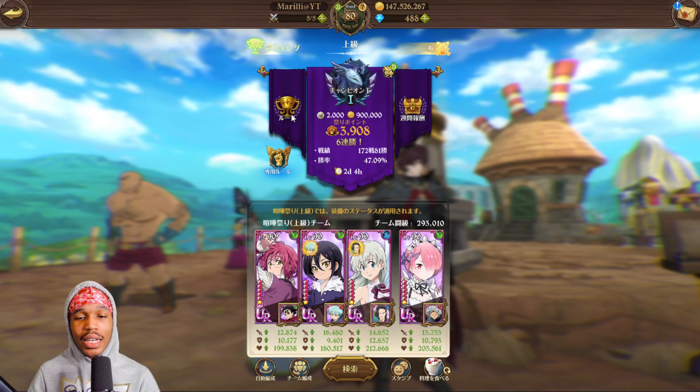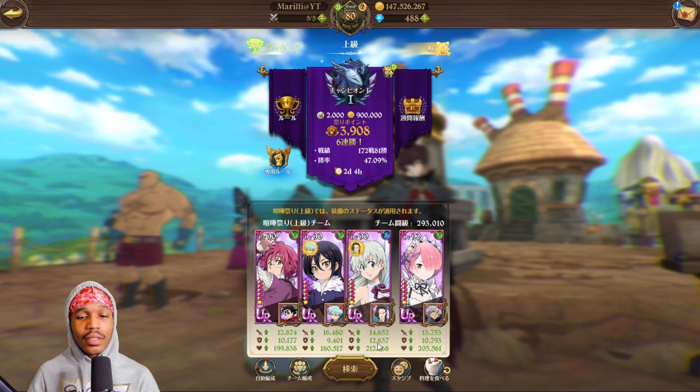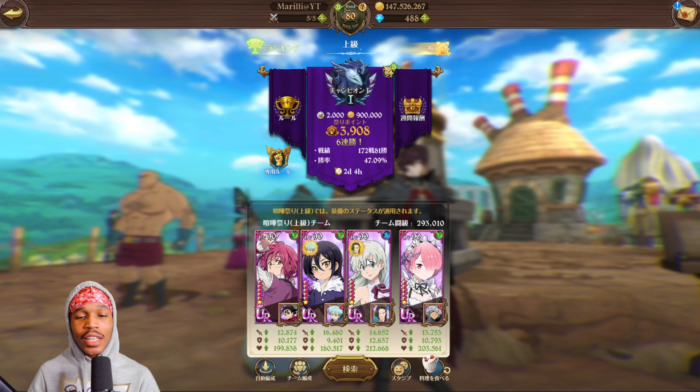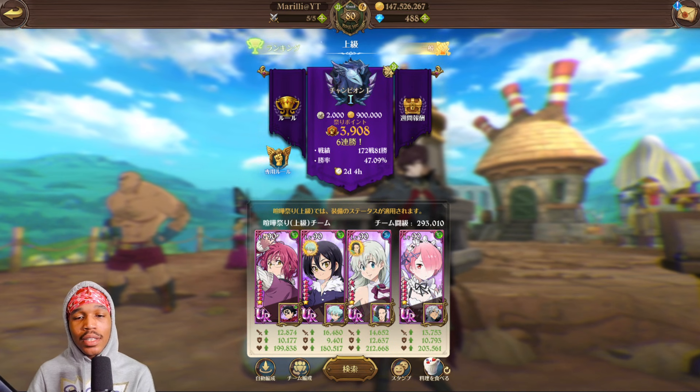I'm using Gother on the unknown team featuring Merlin, Goddess Elizabeth, and Rom in the back. I use Goddess Elizabeth just because a lot of units in PVP really benefit from hitting you with crits, and Goddess Elizabeth's shield is the only thing that can stop crits in PVP right now.